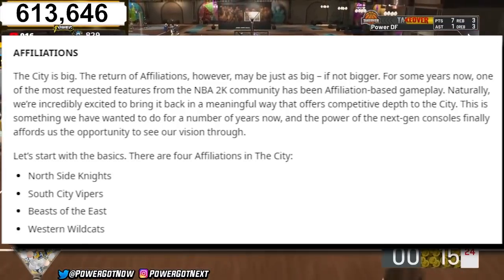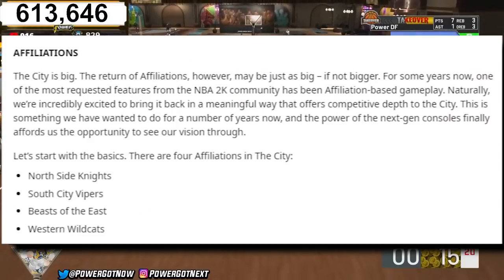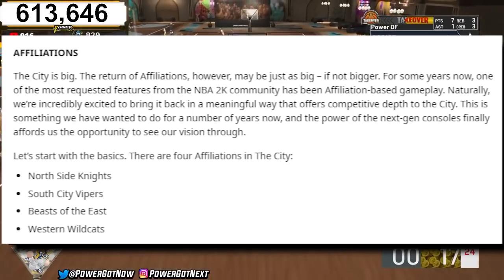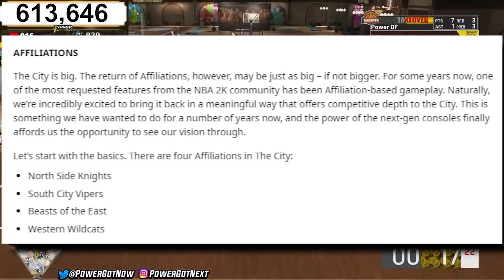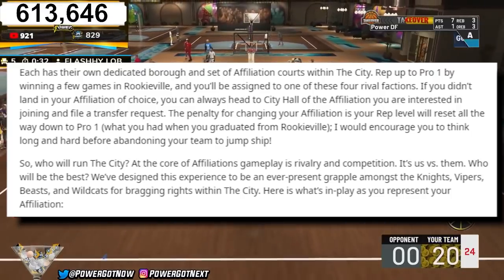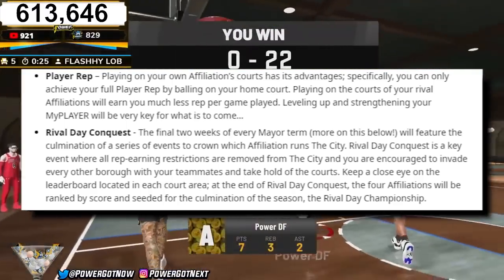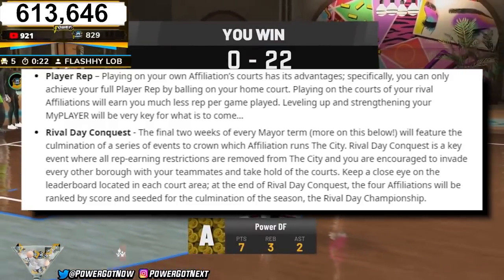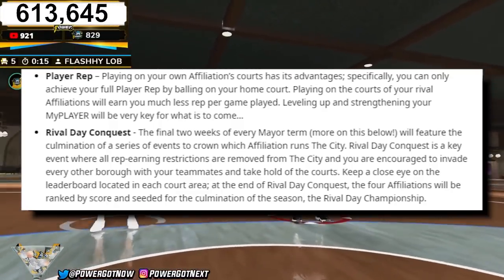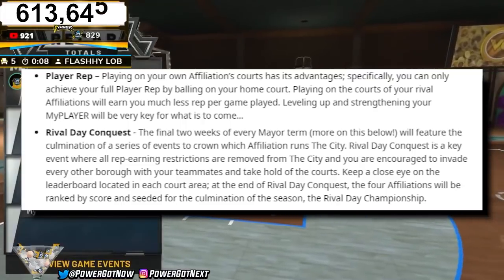Now let's break down the four affiliations: Northside Knights, South City Vipers, Beast of the East, and Western Wildcats. You have to be pro one out of Rickyville before you can choose. If you switch affiliations, you reset all the way back to pro one, so think carefully about which affiliation you want. If you play on your own courts, you get more rep than if you play on rival affiliation courts, so coordinate with your friends and pick the same affiliation.